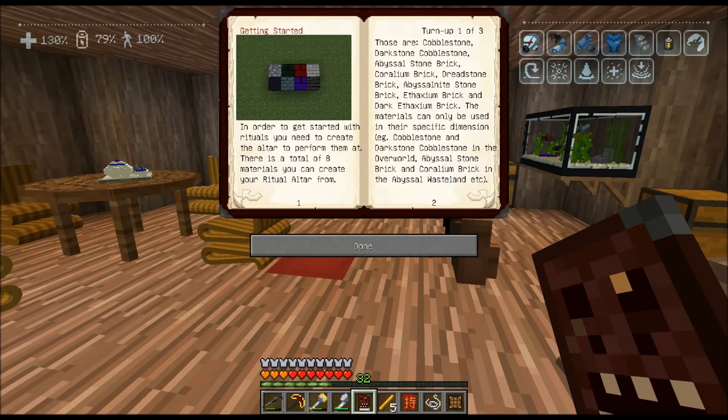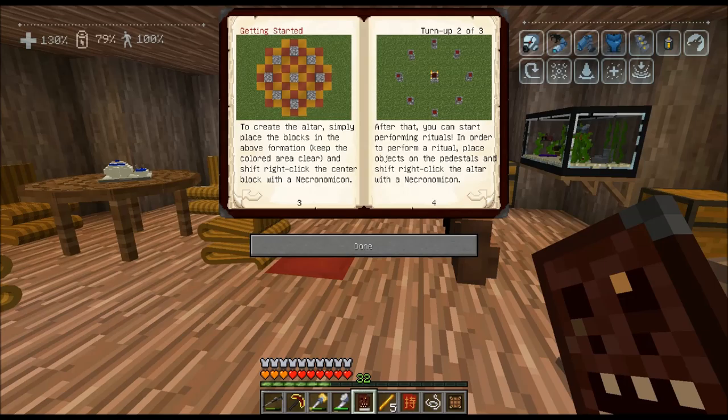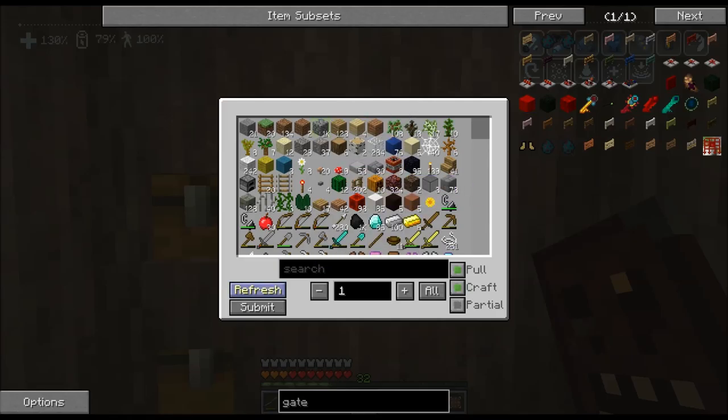The Necronomicon says: to get started with rituals, you need to create the altar to perform them. There are a total of eight materials you can create your ritual altar from: cobblestone, dark cobblestone, abyssal stone brick, Corellium brick, deadstone. Cobblestone and dark cobblestone work in the overworld. To create the altar, simply place the blocks in the formation shown, keep the colored area clear, and shift right-click the center block with the Necronomicon. That's really cool.